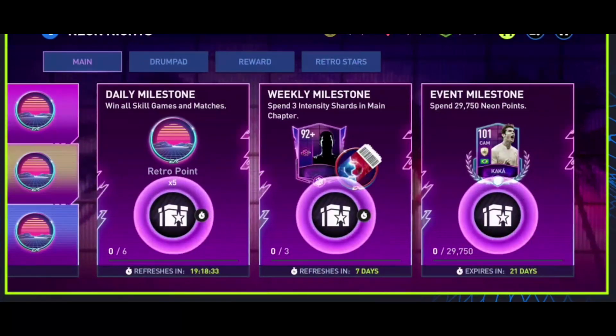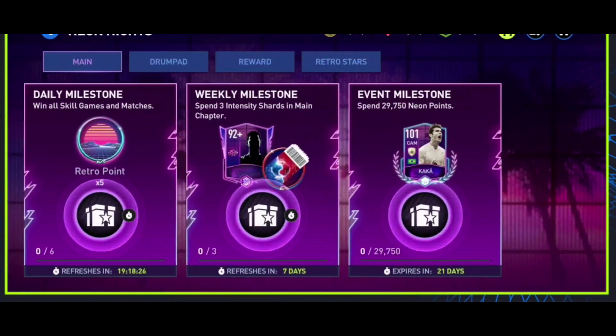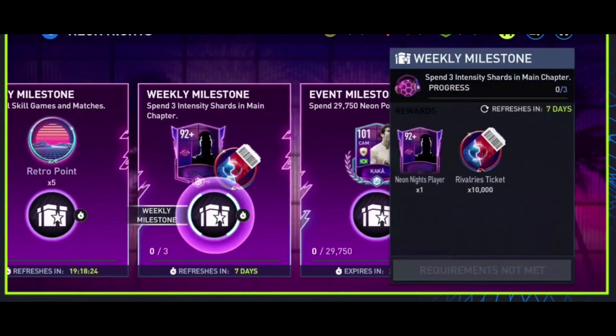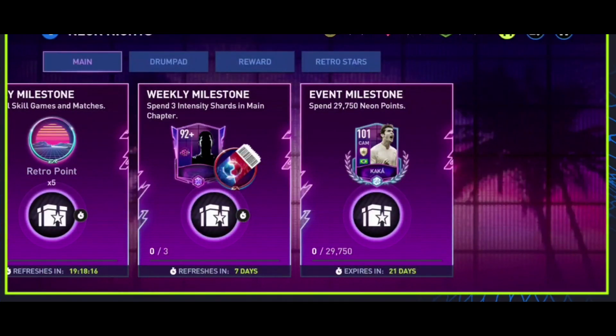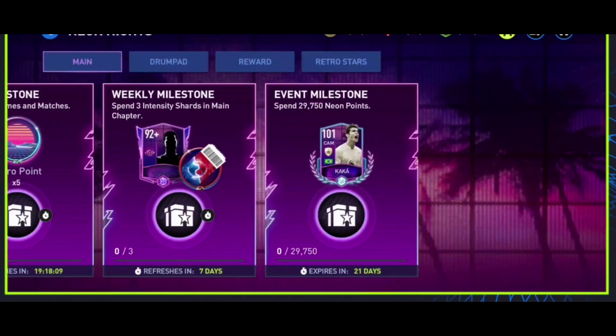Five Retro Points every day for completing your regular grind. The Weekly Milestone is: if you use three of those Intensity Shards, you will then get one Neon Knights player of round E2+, along with 10,000 Rivalries tickets. This is where it kind of connects into the Rivalries event. And then the event Milestone here for the 101 CAM Kaka is to use Neon Points.